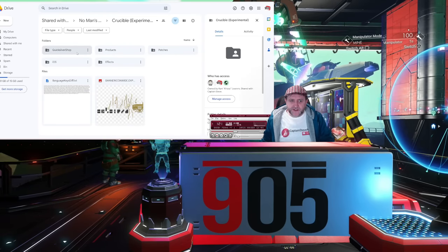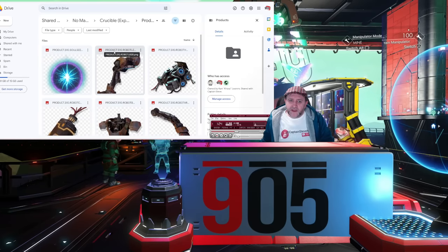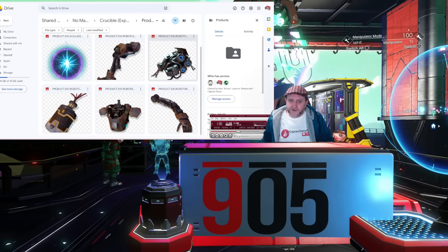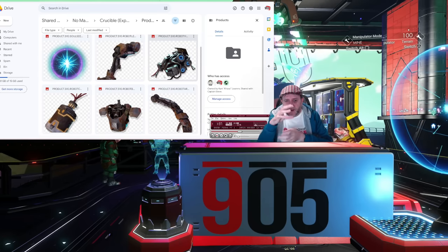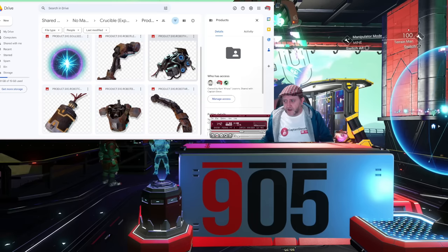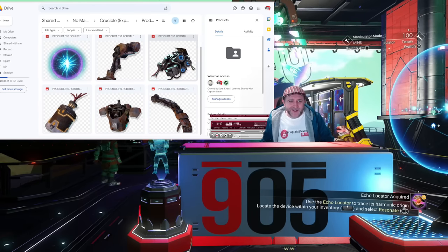Clicking back from the quicksilver store, going into products - this looks like we might be able to build our own sentinelized robot. I might download all of these and put them into Photoshop, mangle them together, and see what this robot looks like when it's built. I might do that in a moment so don't go away.